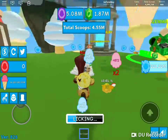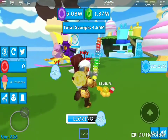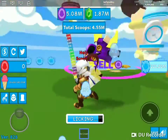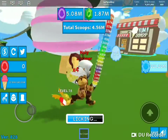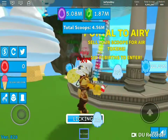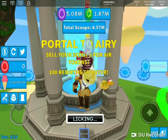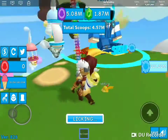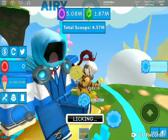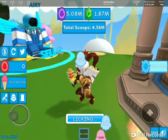To get sky tokens to buy the winged hat crates, when you spawn look behind you and you'll see a portal that says portal to Airy. You need 100 rebirths to enter — I have 689 so I'm fine. You'll see a guy named Airy, go to him, sell, and you get the tokens. Let's try and get 300 million tokens fast.